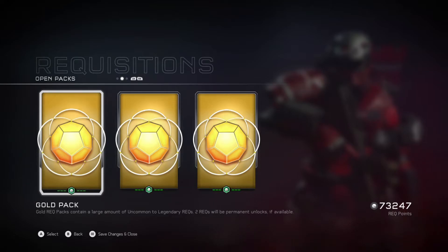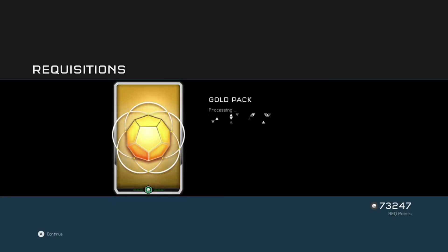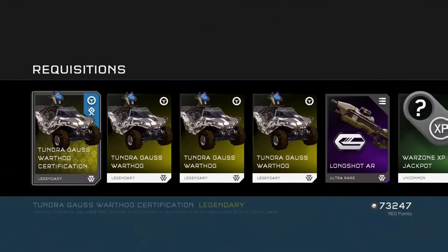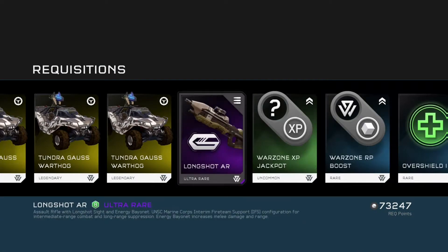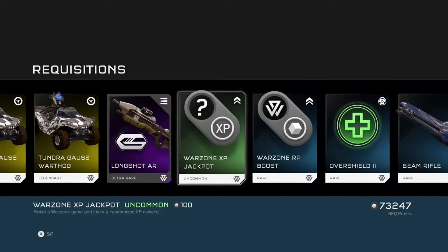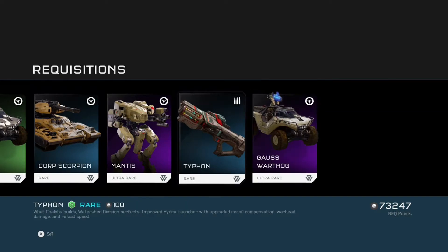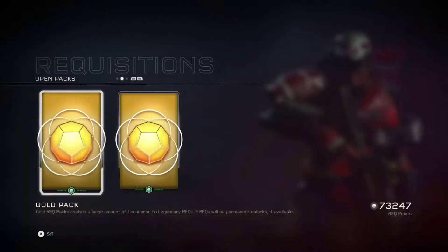Alright, sweet. I'm going to jump straight into my first pack as well, see if we can get some cool things. First pack — we've got the Tundra Gorse Warthog Certification, which is pretty cool. You can drive me around in that later, Dom. And the Longshot AR loadout weapon with the bayonet on it — not really going to be using that AR, but the Gorse Warthog's pretty cool. And a load of other things, including a normal Gorse Warthog as well.